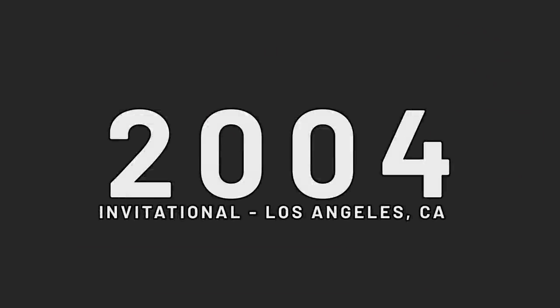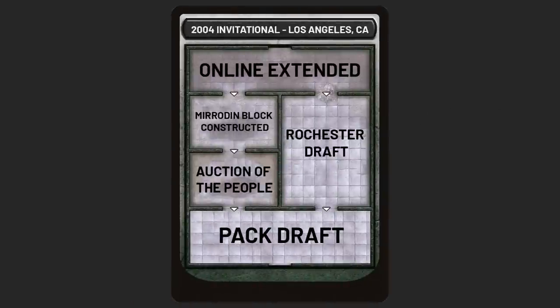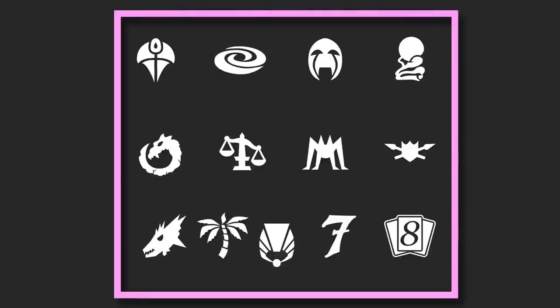The next Invitational was in 2004, and the formats were Online Extended, Mirrodin Block Constructed — which at the time was only Mirrodin and Darksteel — Auction of the People, Rochester Draft, and something called Pack Draft, which is Rochester Draft but with five packs and all 16 people. The packs ranged from Invasion to Darksteel. That draft probably took 12 years.